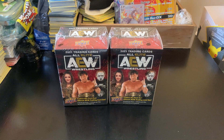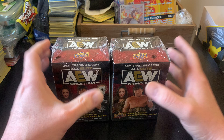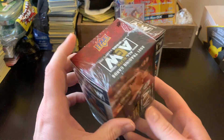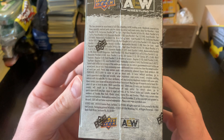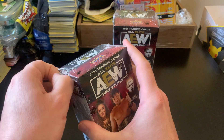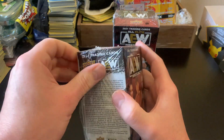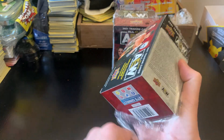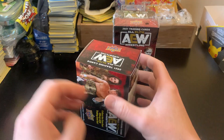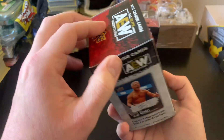Hey, what's up everybody? Pocosum here, and in this video I have some more AEW cards. This time I picked up two blaster boxes because they are cheaper than going with hobby boxes — it's almost half the price. I'm not sure why that is; I'm not sure if some of the rates are better in the hobby boxes, or if you can only get some kind of special insert in the hobby boxes. Maybe it's because they're first edition and these are not. But we will soon find out.